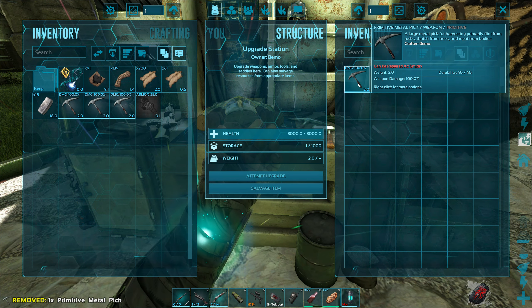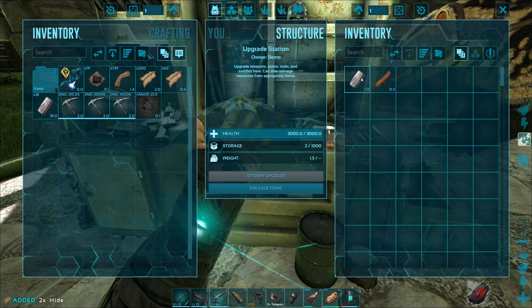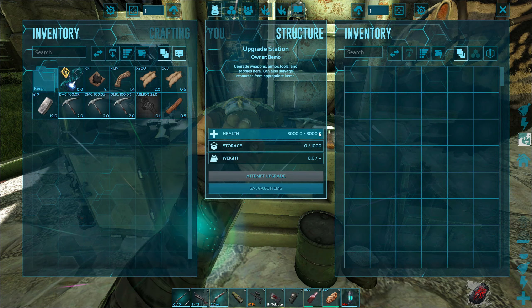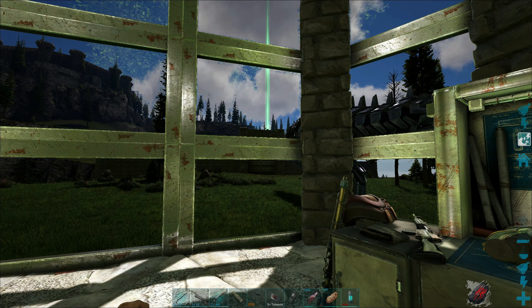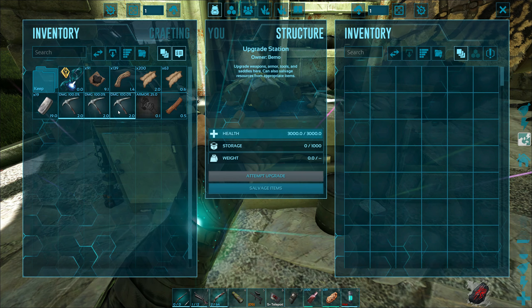For salvage, same thing — you just click on the item, click salvage, and it'll give you all your stuff right back. It's very nice for beginning players salvaging stuff, because there are a lot of loot drops. You should be doing a lot of loot drops to find things; instead of just trashing what you don't need, bring it back, help yourself gather resources, and use them for upgrades later.